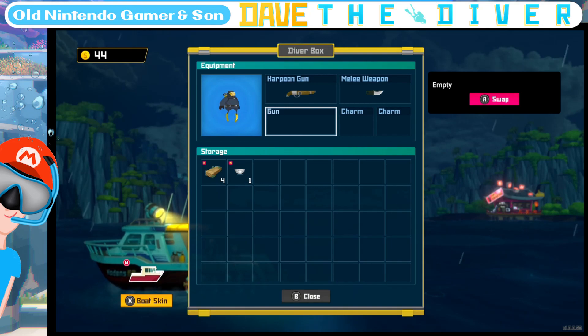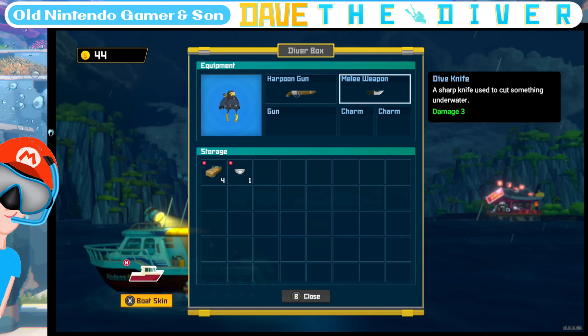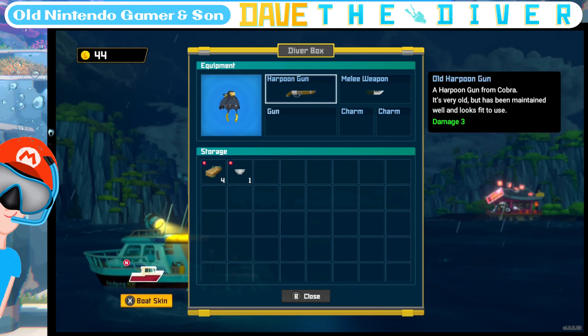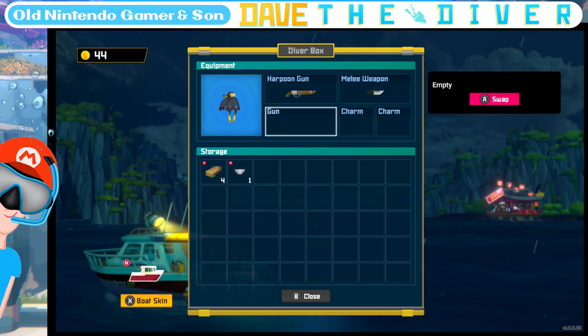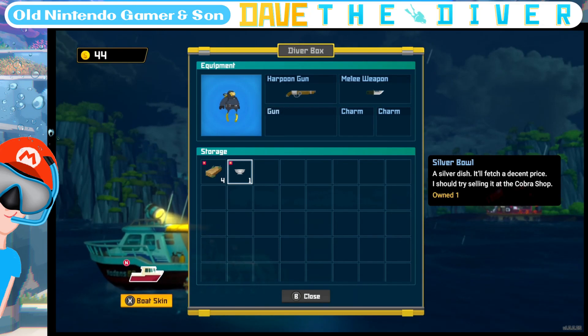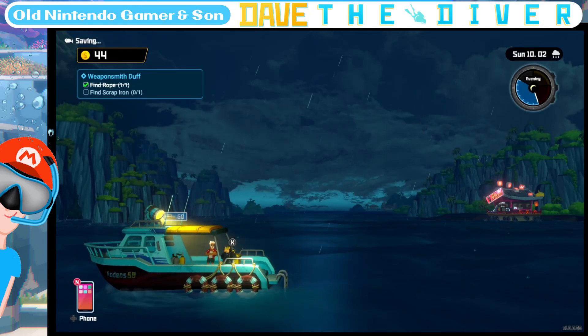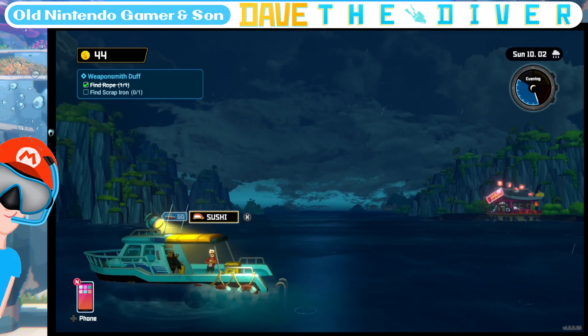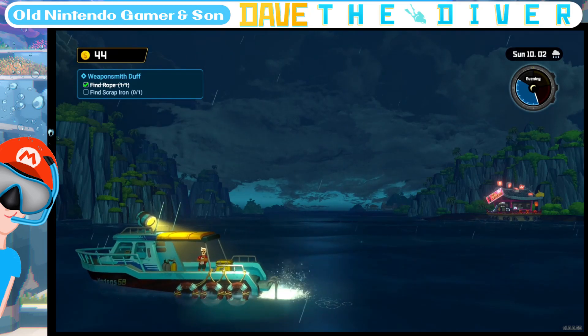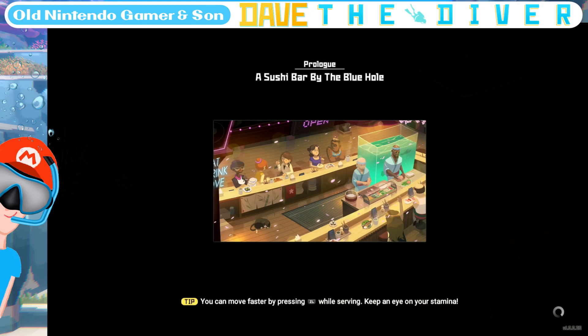I have a harpoon gun but I don't have a gun. I have a melee or a charm — a sharp knife used to cut something underwater, damage three. Harpoon gun, damage three — it's very worn, we maintain it well, looks fit for use. Charms: piece of lumber and silver bowl — if it's a decent price, you should try selling it at the Cobra shop. Let's go back to the sushi bar. You go diving twice — maybe I can get a gun in the next day.